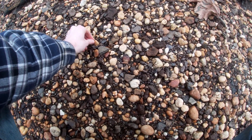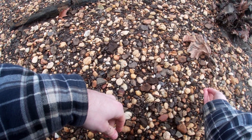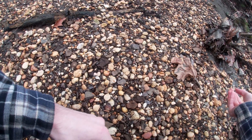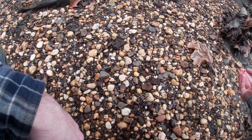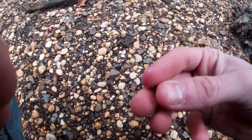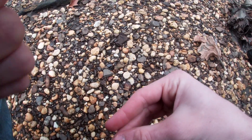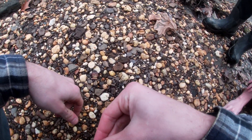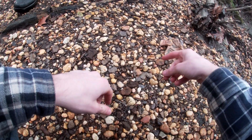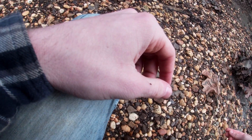Here we go — first one of the day, little one. What do you look for in the bank? The biggest thing is looking for symmetry, because teeth will be symmetrical. Is there any area of the bank you look for? Any area that has all the gravel piled up like this is a good spot to start.